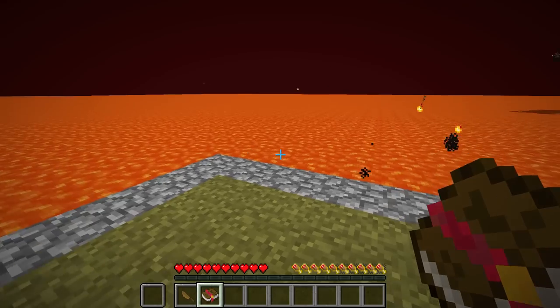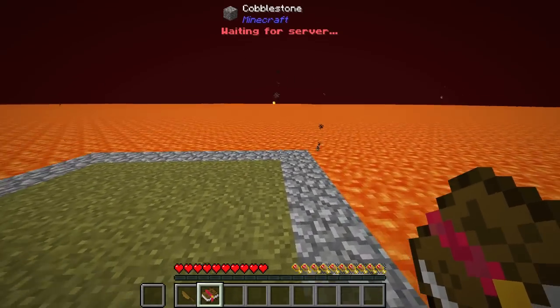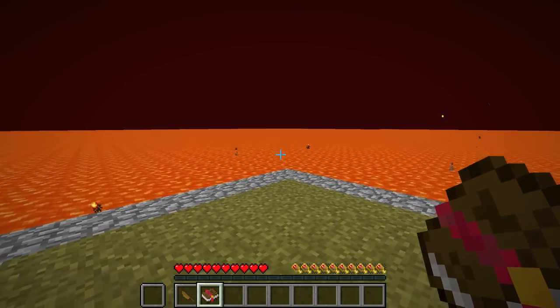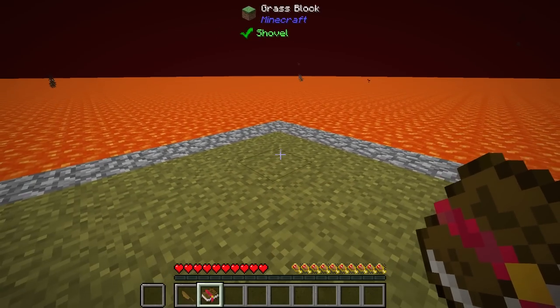Here we are in this desolate place called a volcano — it's actually a topography world that is technically sort of like an overworld that has been modified to look like the Nether. You may notice a few things different with my HUD than potentially yours if you're playing along.